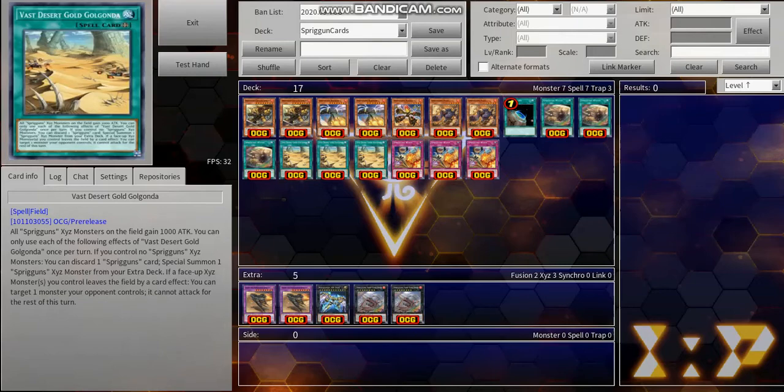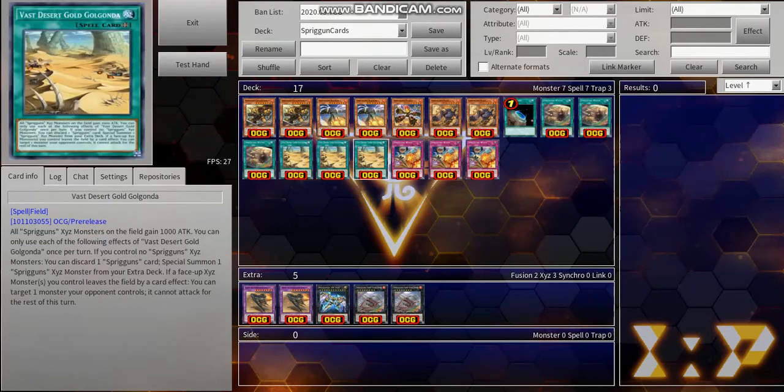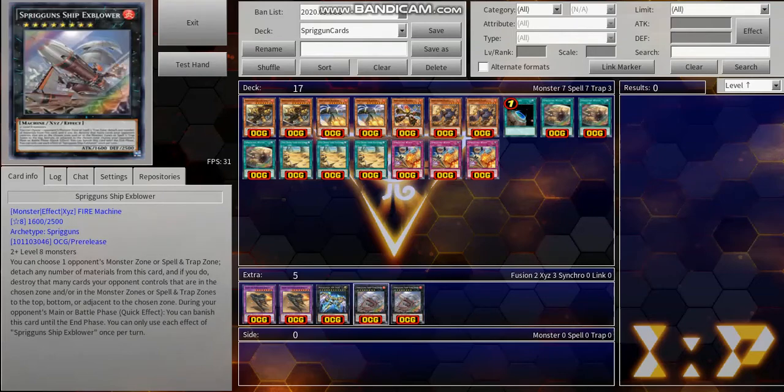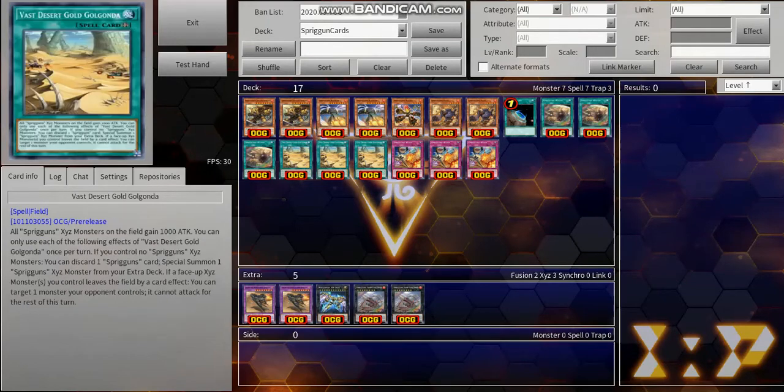The main strategy piece is Vast Desert Golgonda. The most notable effect is that if you control no Spriggins Xyz monsters, you can discard one Spriggins card to special summon one Spriggins Xyz monster from your extra deck. So you don't really Xyz summon the monster normally — you summon it from the extra deck using this card's effect, which is why all of them just attach themselves to give it material. It also makes all Spriggins Xyz monsters gain 1000 attack, which is understandable since it only has 1600 base. And if a face-up Xyz monster you control leaves the field by a card effect, you can stop an opponent's monster from attacking for the rest of the turn.